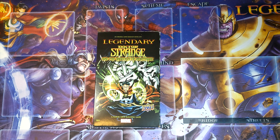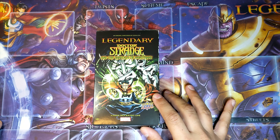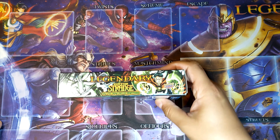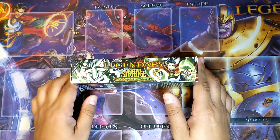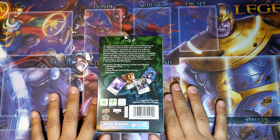Taking a look at the front of the box, we have Doctor Strange himself and something of a nightmare in the shadow, I assume. On the side we see both characters once again, and the other side, same exact thing. Then on the back: 'to sleep, perchance to dream.'